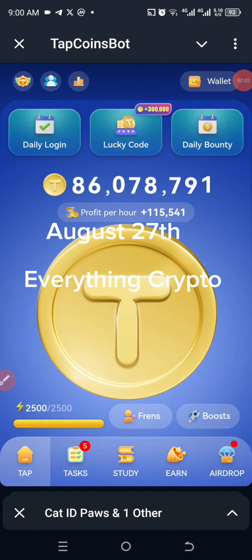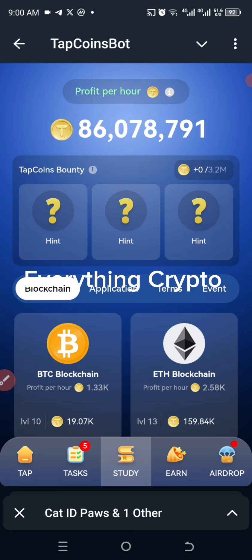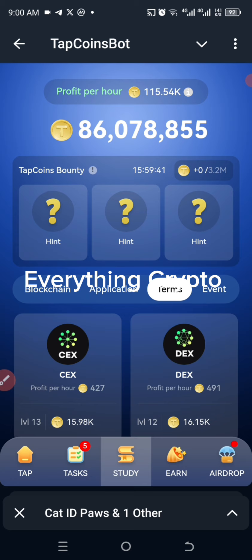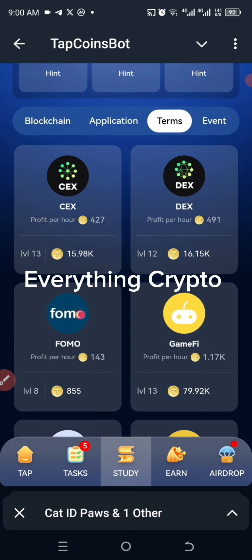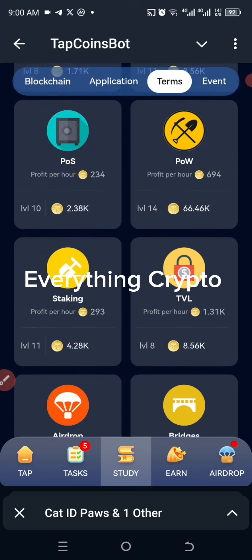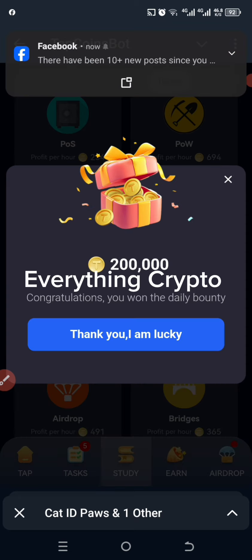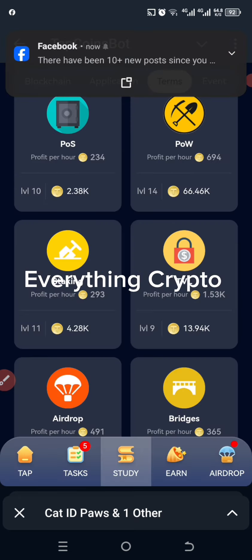Okay guys, let's get today's combo on Tap Coin. We're going to go straight to Study and then to Terms. The first one is TVL — let's look for TVL here. It is here, so let's upgrade the card. The second one is ICO — it should be somewhere here. Here we have it, so let's upgrade the card.